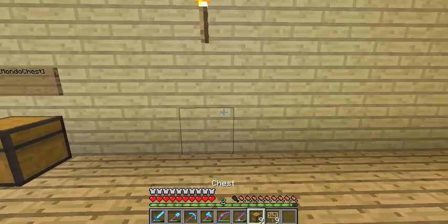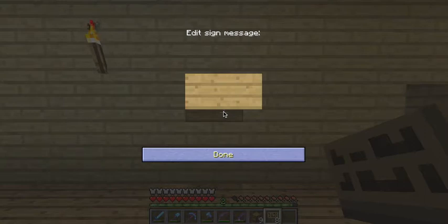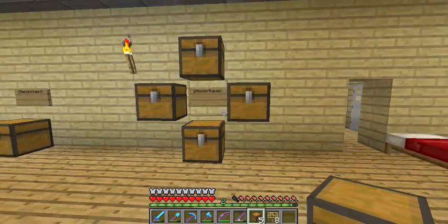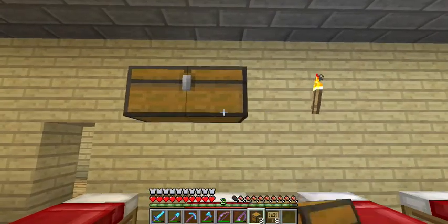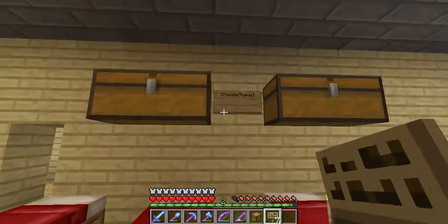And then the next thing you're going to do is put some slave chests up. You have to have the sign adjacent to the chest somehow. You make the sign called Mondo Slave — one way you can do it is put chests all around the sign like that, or another way is you can have two chests side by side and then do Mondo Slave like that. Just as long as it's adjacent somehow.